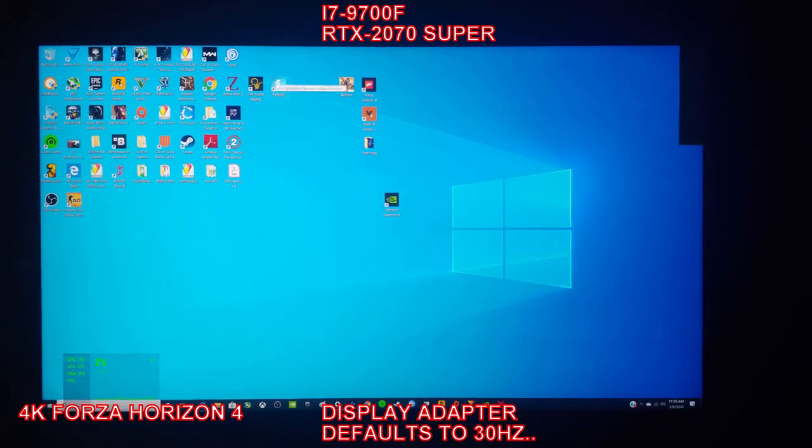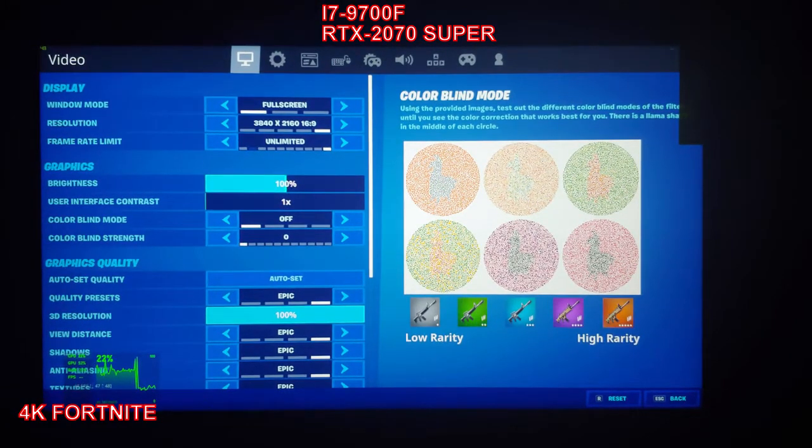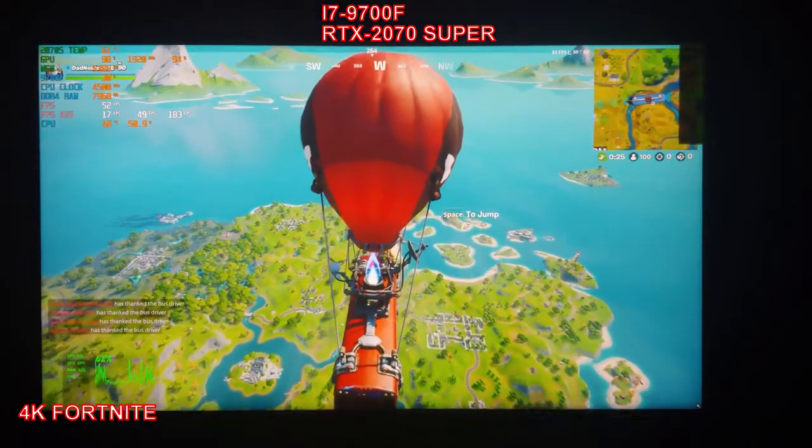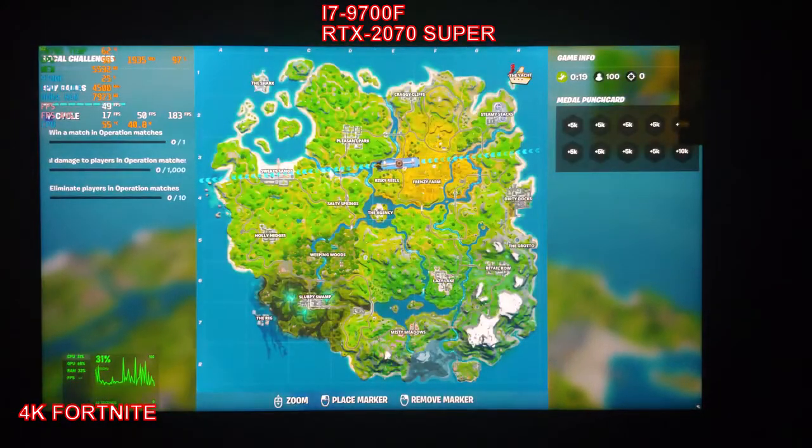Hopefully Fortnite will pop up. We are going Fortnite 4K Epic. In a moment I'll turn on MSI Afterburner after all the portions of the game we don't want affecting the average FPS — some of these screens will skew the average. I just want to measure from the bus all the way to the point I get killed. I just turned on MSI Afterburner and we're going to get some action going.